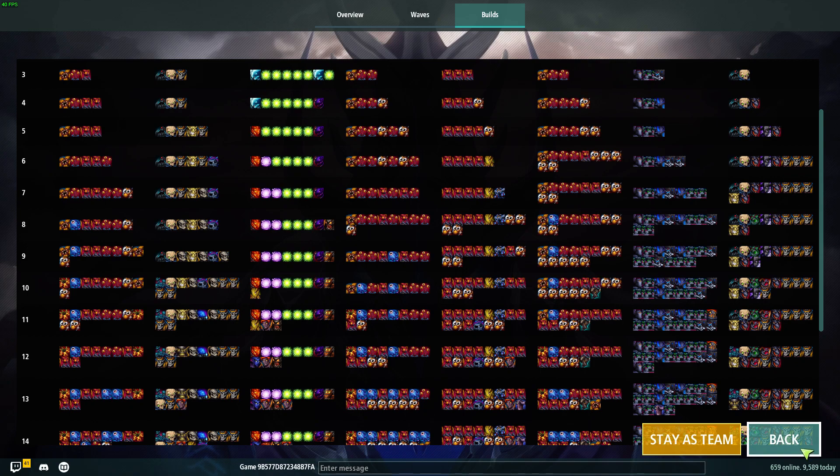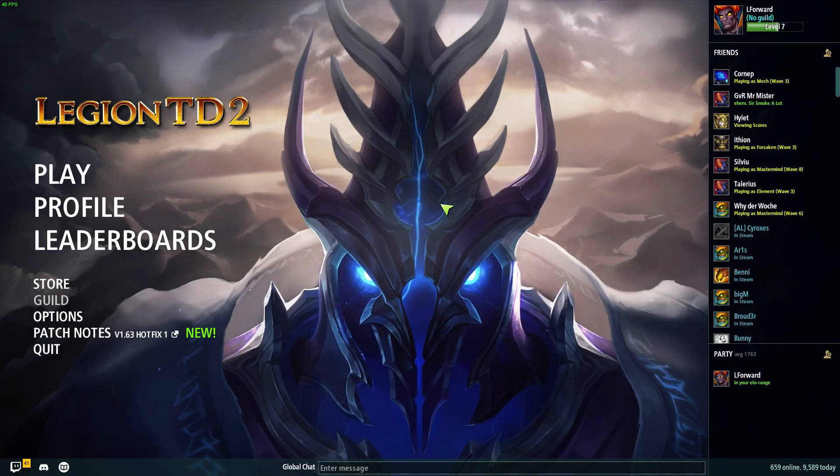Honestly they deserve to die on 11 there because their unit choices were pretty bad. Every single one of them could have built smarter - you gotta go consorts instead of death cap for those two guys. He could have done head chef, and he should have done the second golem or disciple and mudman and atom. But fire lord is not a choice for 11. Good game, thanks for watching guys, see you next time, bye.